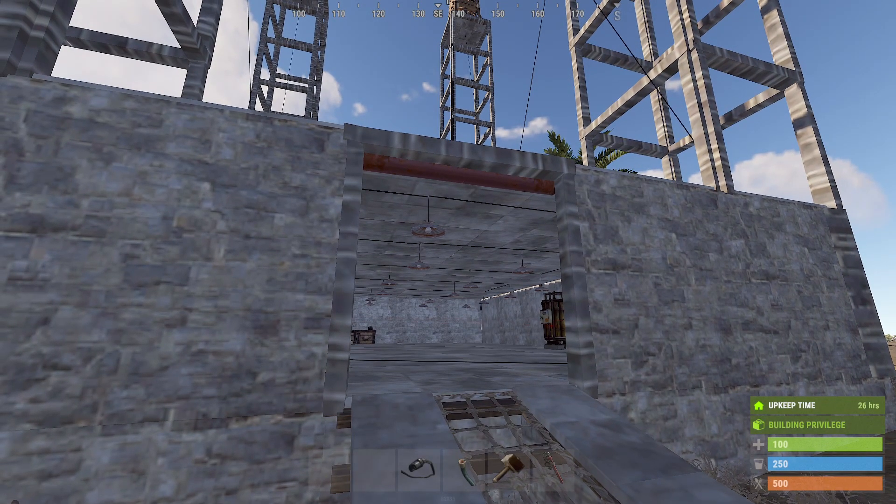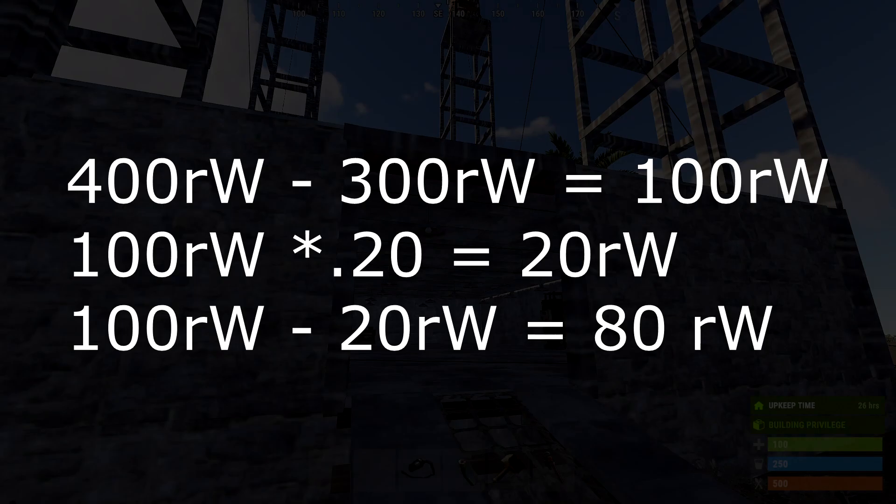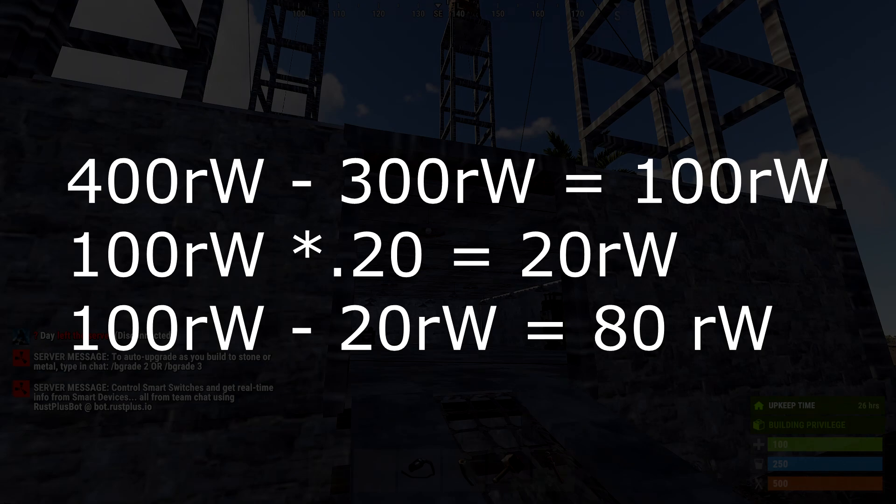So you're throwing away a lot of electricity that you don't need to. Instead, if you were to build a NICOR - if 300 was your power requirement and you had 400 power coming in - that 300 power would immediately get eaten and sent to the circuits, and then 100 times 0.20 means you'd be sending 80 power to your battery.